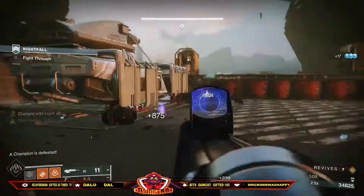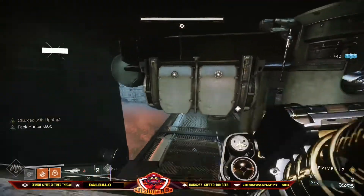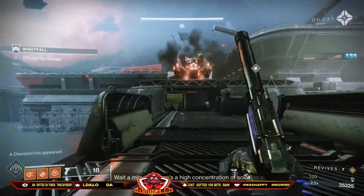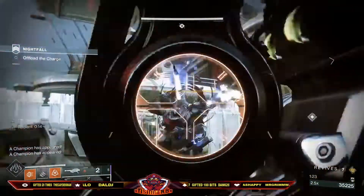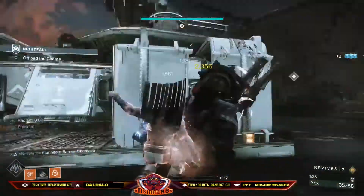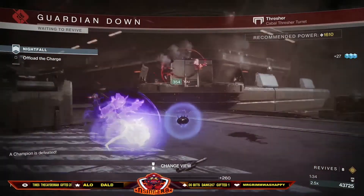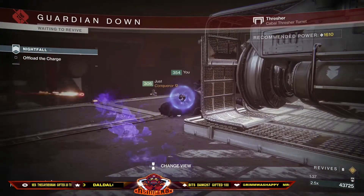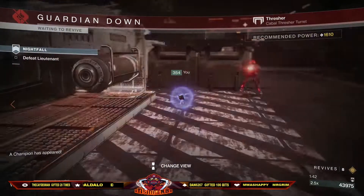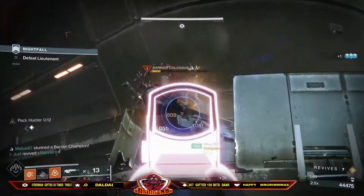Our Invis player will then proceed to pick up the Arb, while the other two players go ahead to take out the first anti-barrier. A rocket is fired, and then a finisher is applied. Unfortunately, the ship does take you out here. We do try to ignore this ship occasionally, and it will get the better of you for this. Thankfully, in this run, it doesn't really cost us much time.